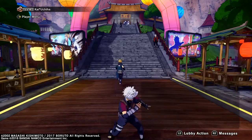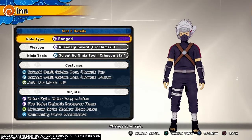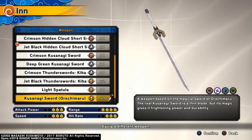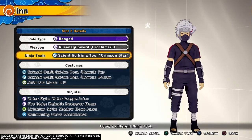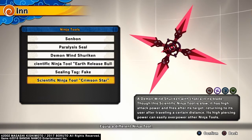Now time for the build. It's gonna be a range type build. For the weapon you're gonna want to use the Kusanagi Sword from Orochimaru — you will obviously get this from Orochimaru. For the ninja tool, you want to get the Scientific Ninja Tool: Crimson Star.